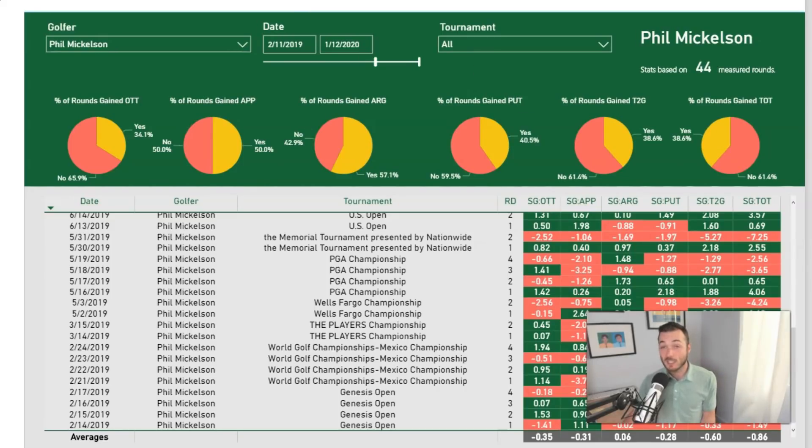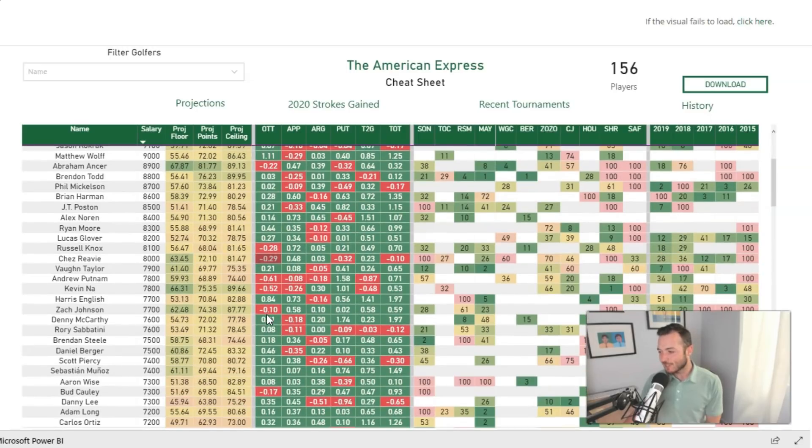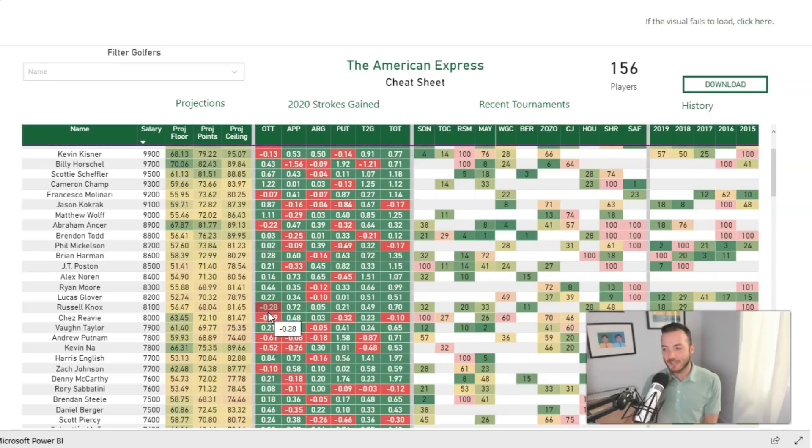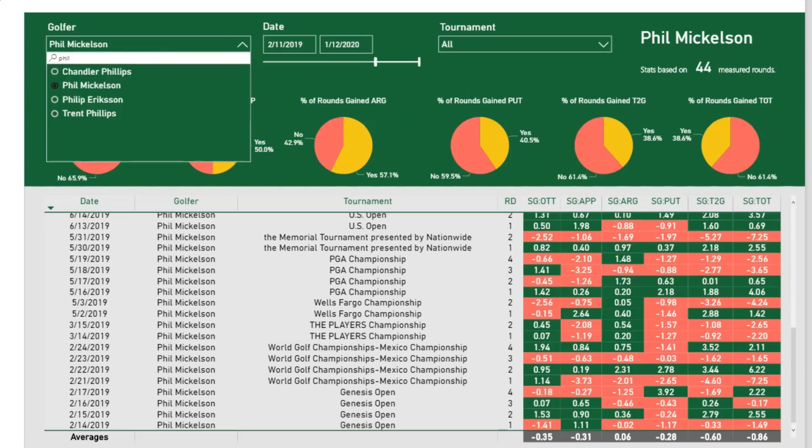A lot would have to come together for Phil to get my attention, and I don't necessarily love his prospects moving forward. The rest of that $8K range doesn't do much for me — I'd be vaguely interested in Brian Harman, maybe Chez Reavie or Russell Knox. But at $7,900, Vaughn Taylor moves the needle. He comes in with great form: second at Mayakoba, 10th at the RSM, 12th at the Sony Open — three top-12 finishes. He finished seventh here last year.